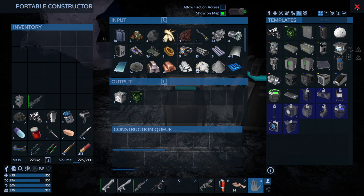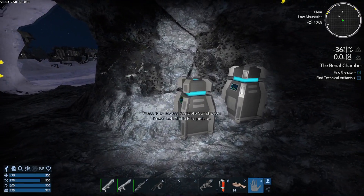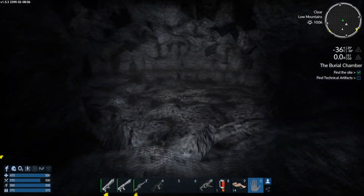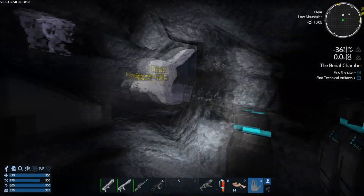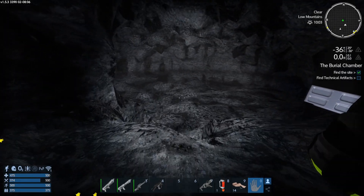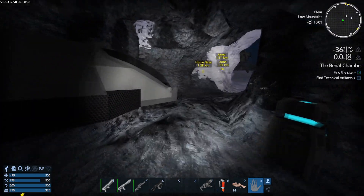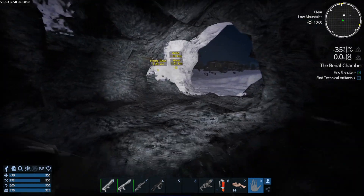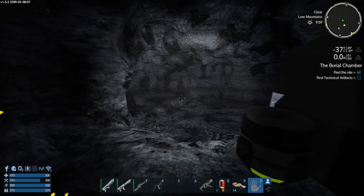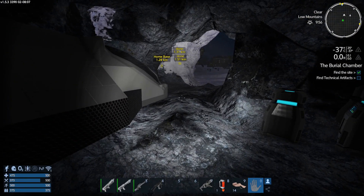We're going to need some more crushed stone to make concrete blocks because we'll have to put a concrete floor in down here somewhere. So I think this is where I'm going to leave it. We've now got an SV on the way, we're going to have to make a simple base so that we can make the ammunition, that will give us the capability to go out and defend ourselves. We'll just have to take a chance that we're not going to upset the natives. If they come in and destroy the base and it's only a simple structure, it won't be the end of the world. Until next time, enjoy your gaming.